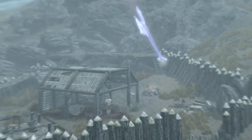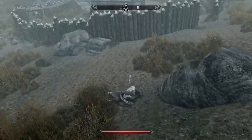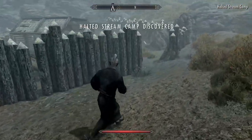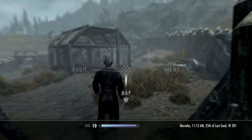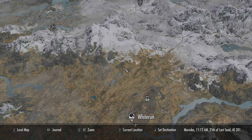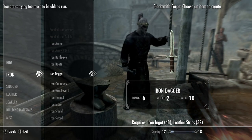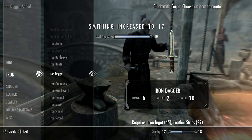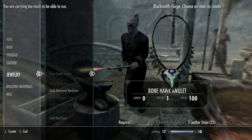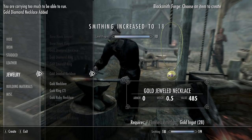Now we loot Halted Stream Camp — this is where you get loads of iron ore. It's right outside Whiterun. Classic iron dagger technique: craft loads of iron daggers. These are all for enchanting — the Smithing isn't going up here but that doesn't matter because we're focused on making money.